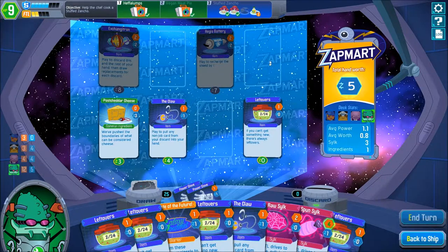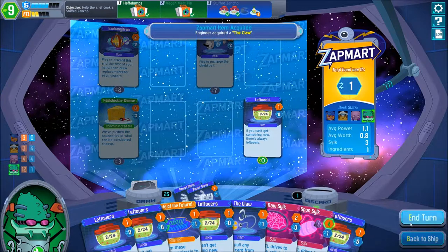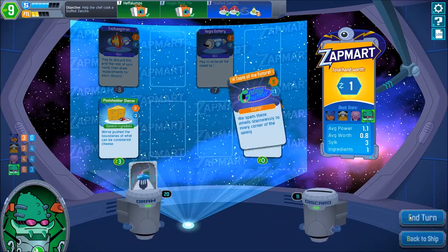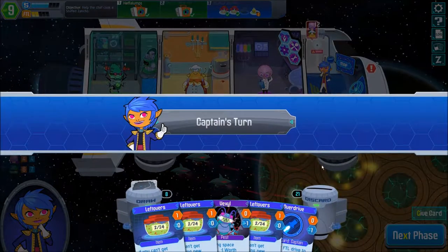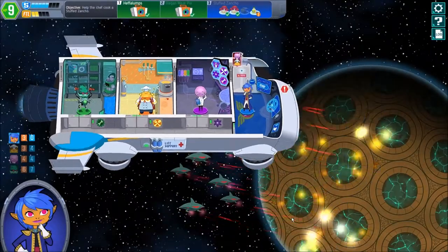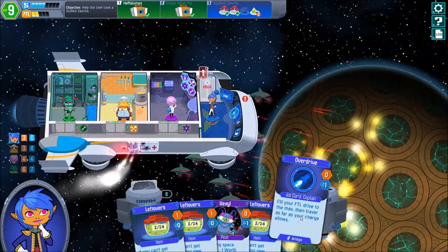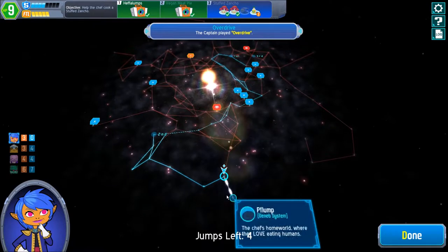We have the whole hand that's worth like an insane amount of power — one, two, three, four, five, six, seven, eight, nine, ten, eleven, twelve. It's worth nothing, basically worth five. Look at the amount of cards and the amount of worth. Some luck. Next turn — let's see if we can drive away from here with the captain and see if we can actually read something interesting this episode, because so far it's been absolutely boring.